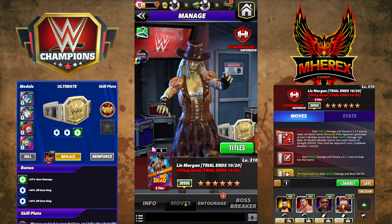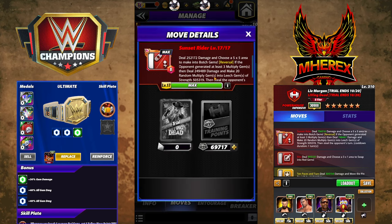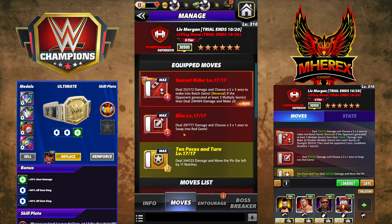First moveset: Sunset Rider - 8 MP red, 252k damage, choose a 5x5 area to make into botches. It's also reversal, so if your opponent makes multiply gems, you're going to make 20 random multiply gems into leech gems - all their multiply gems turn to leech gems for you. Massive Strength: 505k damage, and you steal the opponent's turn as well. Bite: 3 MP, 297k damage, choose a 3x1 area to swap into red gems.